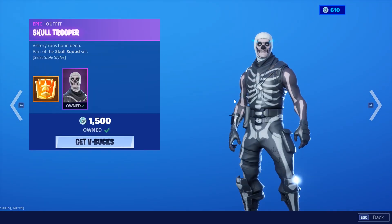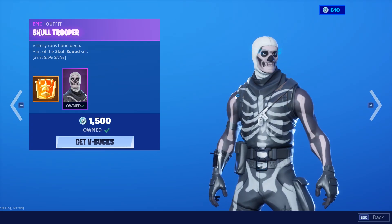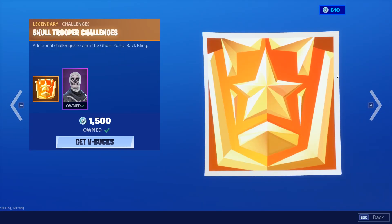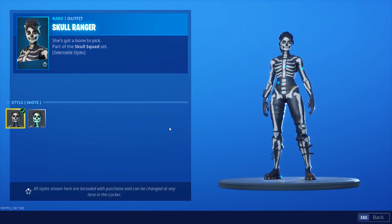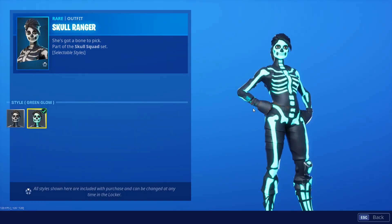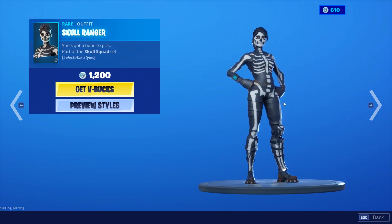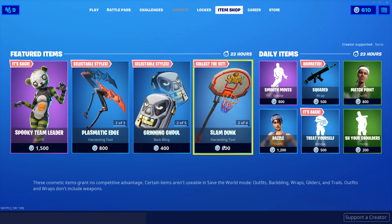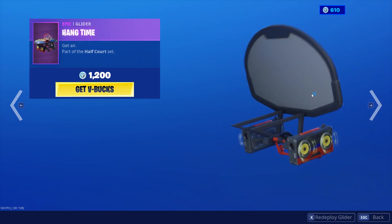We have the Skull Trooper which has the original style, the green style, and the white and black reverse style — all pretty fire as well. For Skull Ranger we just have the white and the green glow, no new styles. Then we have the Slam Dunk pickaxe, pretty fire pickaxe. The Hang Time glider, pretty cool glider.